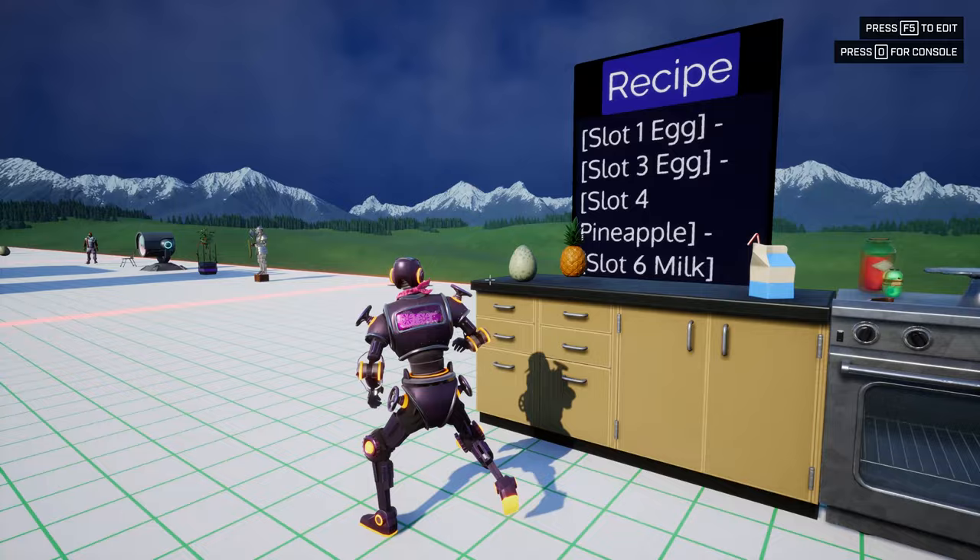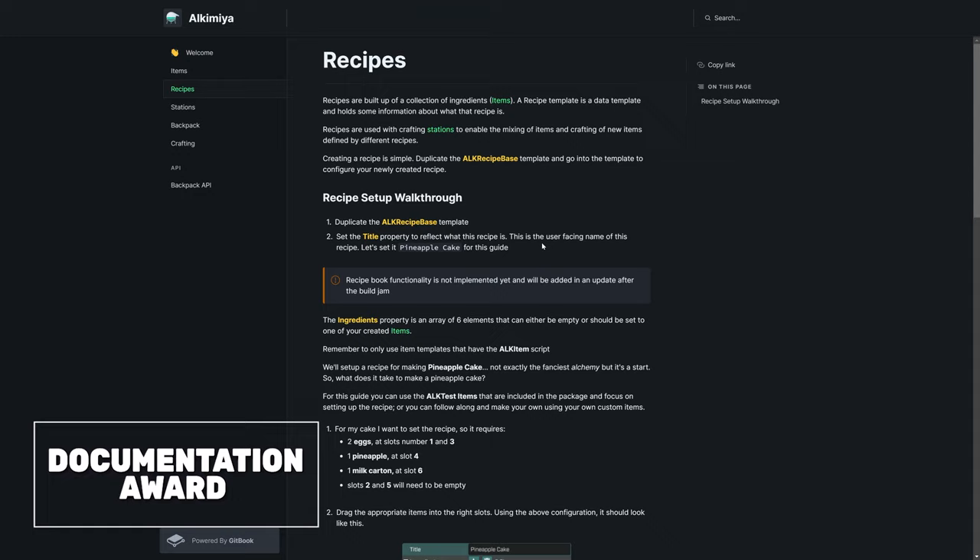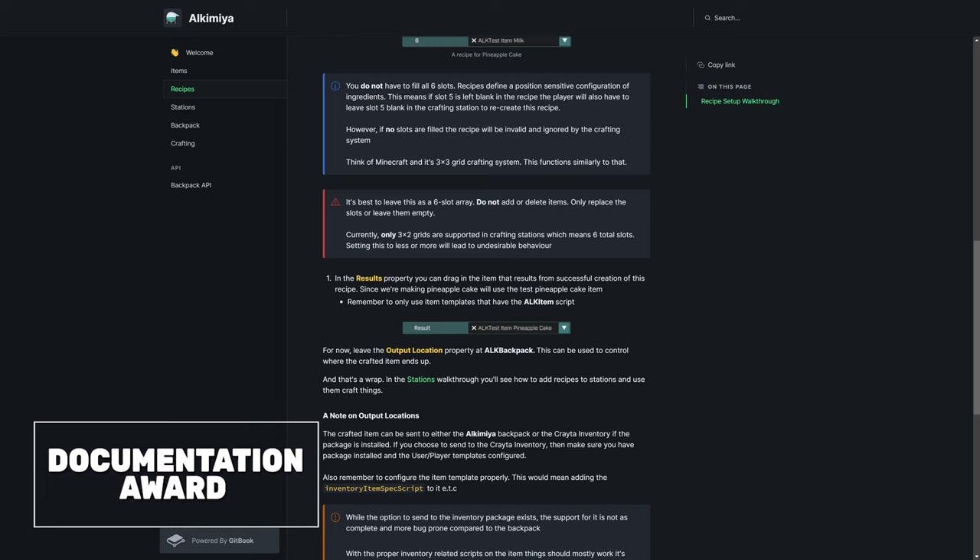Winning the Documentation Award is Alchemia by Psychosis. Not only is this crafting package great, but Psychosis has created extensive docs on Gitbook, filled with tips, videos and script properties.